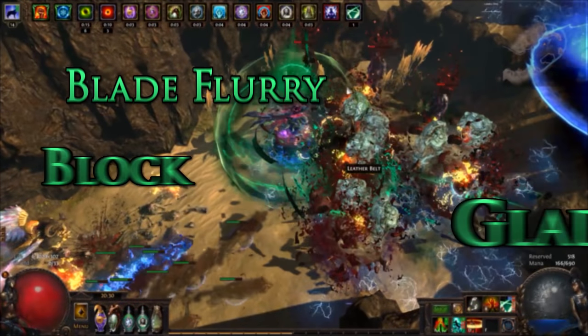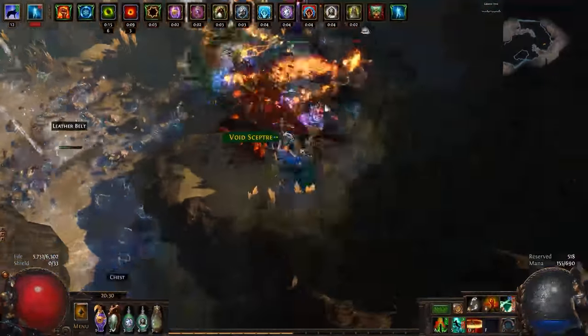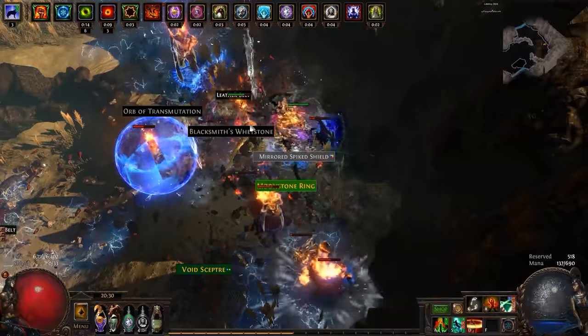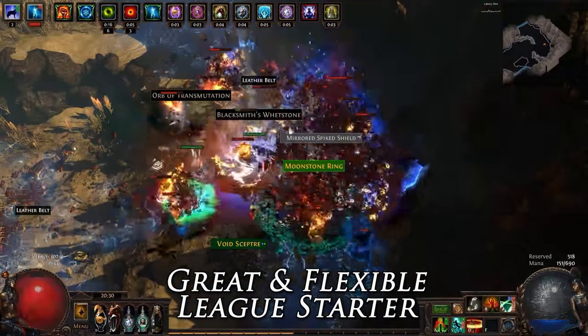The main goal of this build was to utilize the Gladiator Ascendancy for its powerful block bonuses as one of our main defensive layers, and to make use of the wonderful bleed explosions. The general bonuses from this ascendancy, along with the tree pathing options, leave us open to many skill and build options, making for a flexible and good league starting character.